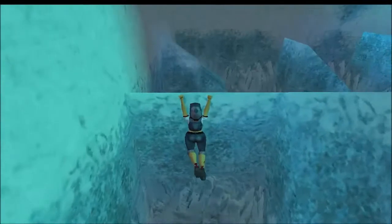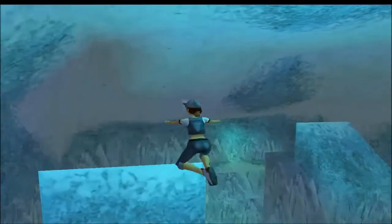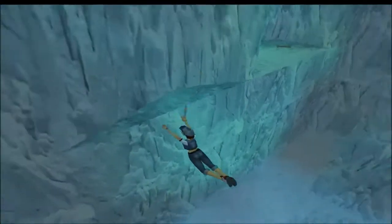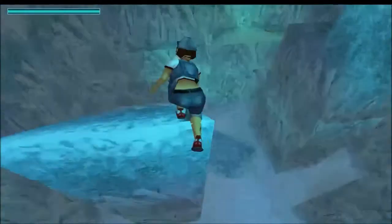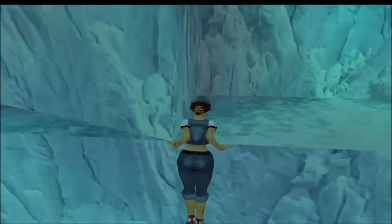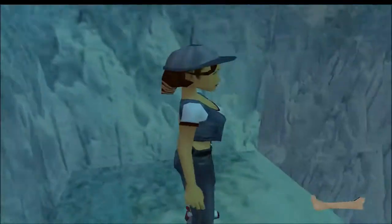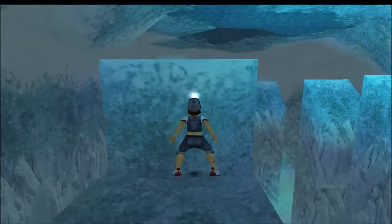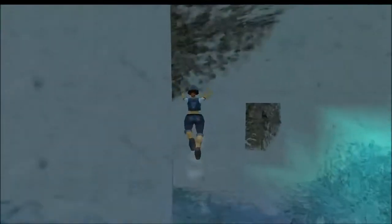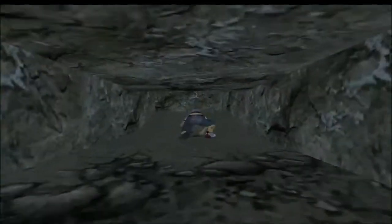This is a crystal key — I'm going to grab it. I'm going to go down the slope, just turning to the right, pulling up, and we'll claim the first secret. This is a yeti bone. The bone will not serve any purpose — it's just there as a secret. But since this is a walkthrough, I will grab all 15 of the secrets.